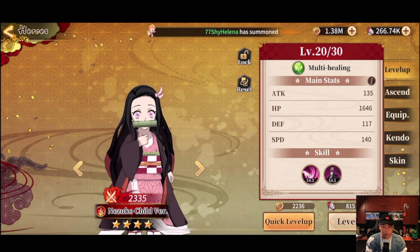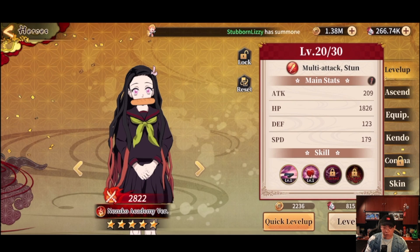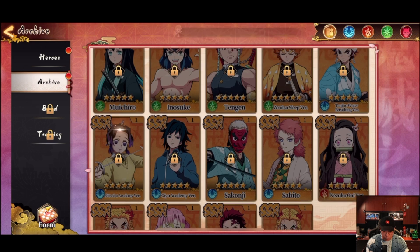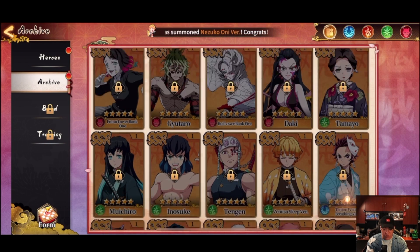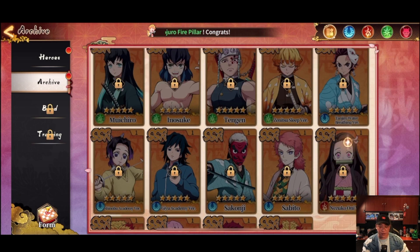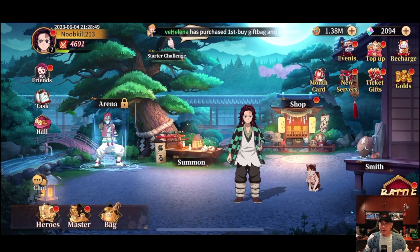Now we have two Nezukos — can we ascend? If we get her to level 20 and get one more shard plus five more heroes, we can get another shard for Academy Nezuko. Then if we do that again we can get the upgraded version. I believe it starts at R, then moves up to SR, and then after that you've got SSR with all the main demons and Hashiras. Pretty dope! Thank you Reddit — we got free stuff and now we have a better team.